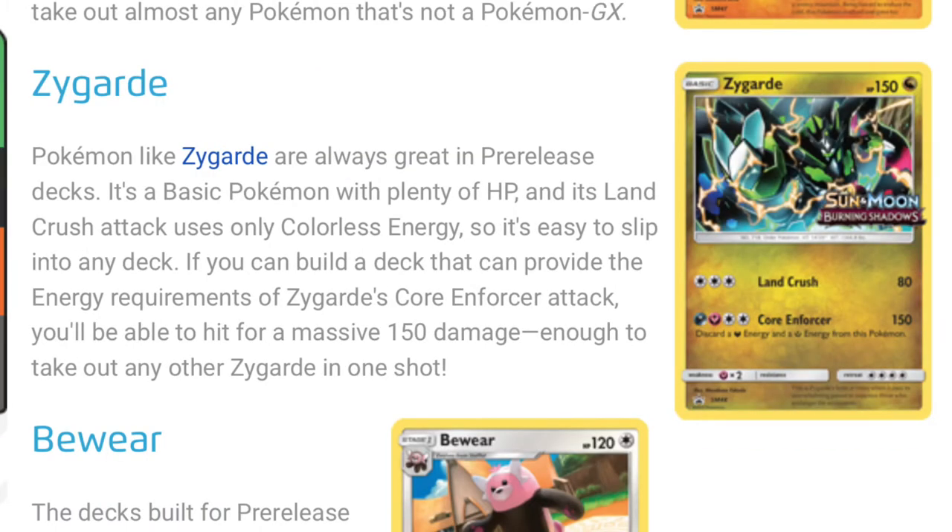The third promo is Zygarde. Pokemon like Zygarde are always great in pre-release decks. It's a basic Pokemon with plenty of HP, and its Land Crush attack uses only colorless energies, so it's easy to slip into any deck. If you can build a deck that can provide the energy requirements of Zygarde's Core Enforcer attack, you'll be able to hit for a massive 150 damage — enough to take out any other Zygarde in one hit.